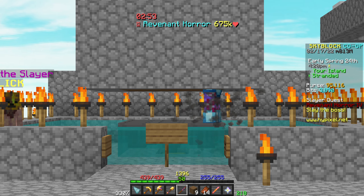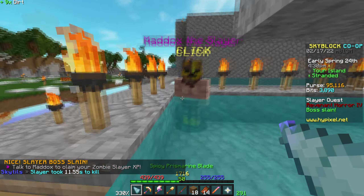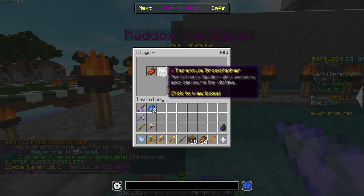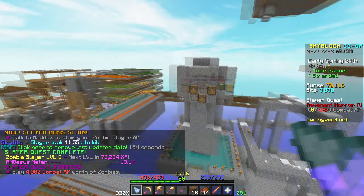There we go — getting some good XP. Also, foul flesh: if he drops two foul flesh, that's 50k. So if you get good foul flesh RNG, you can not run out of money that easily.